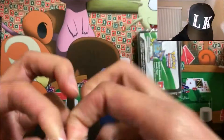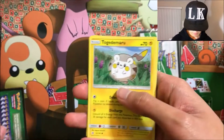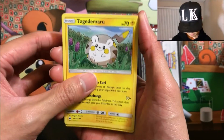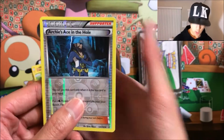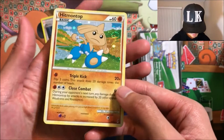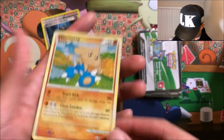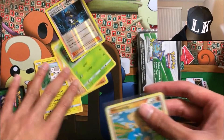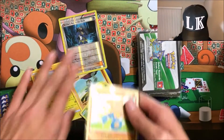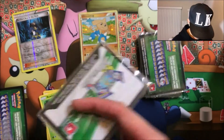They all come with a code card, that's awesome. First pack — we got a Sun and Moon card, a Machop, a Rowlet, a reverse foil Archie's Ace in the Hole, and to top it off a hollow foil Hitmontop! It's from 2011 — 60 HP, Triple Kick, Close Combat. It's just super cool that this is like an old school card. These are all from different sets too, that's awesome.